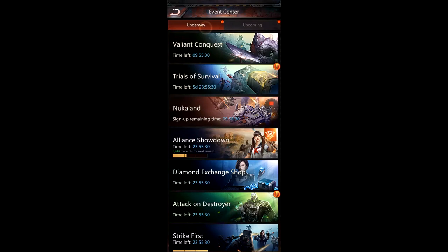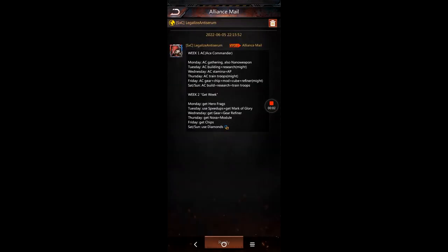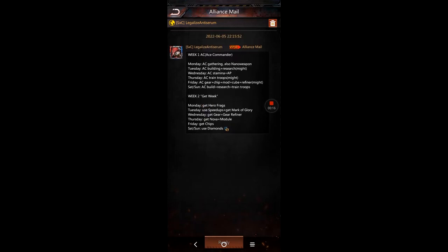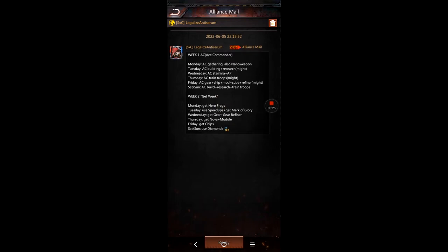Get familiar with the event schedule — I post it to the alliance mail. I try to use clear terminology, like getting hero fragments versus using speed-ups and getting mark of glory. You'll get all the gear this week, but don't enhance or promote your items yet — wait for break loose during Thursday through Saturday of both weeks.